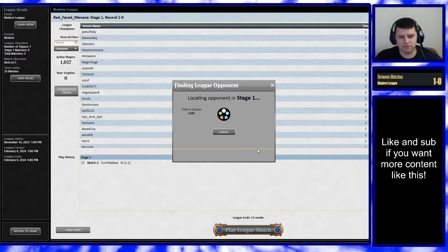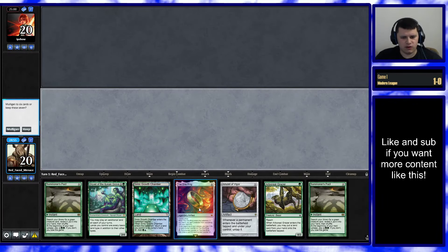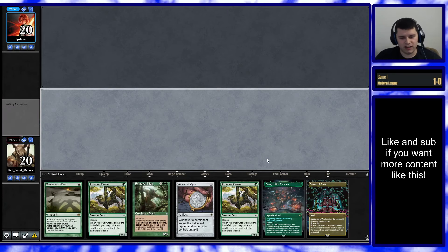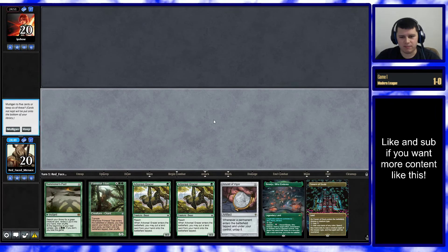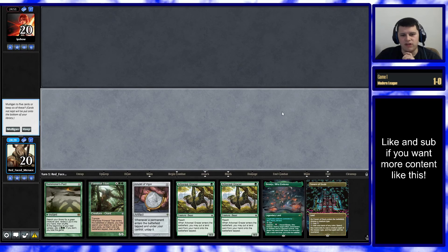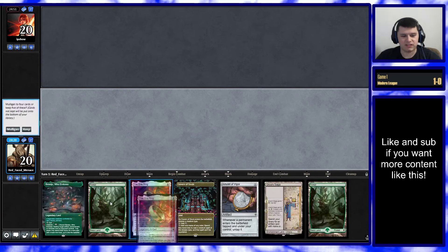Alright, let's jump in for Match 2. On the play — say yes to that one. The zero-lander mulligan. This hand is almost as bad — we've only got two lands, which is not a lot. Probably bottoming a Grazer if we keep this. We would literally have to draw exactly a Bounce Land for this hand to work. So let's say we bottom a Pact and go turn one Amulet — next turn we could go Bounce Land for three, four, five and be one short. This would be a turn three Titan if we found a Bounce Land. It's only about 35% chance to hit a Bounce Land in the next three draws. I think I'm just going to go to five.